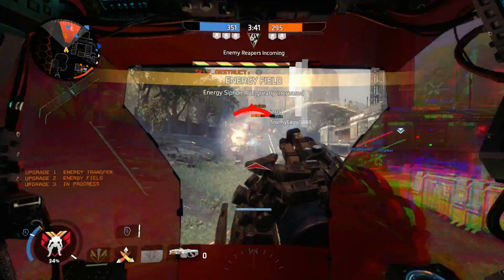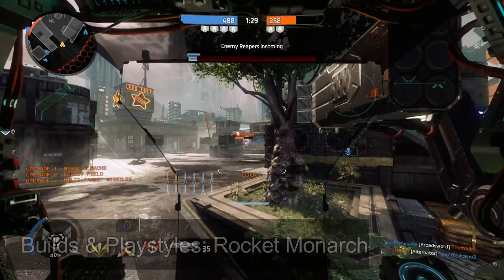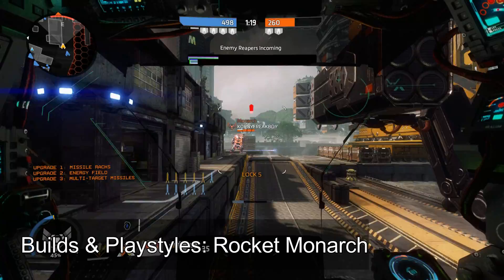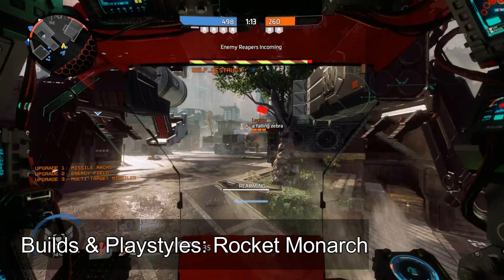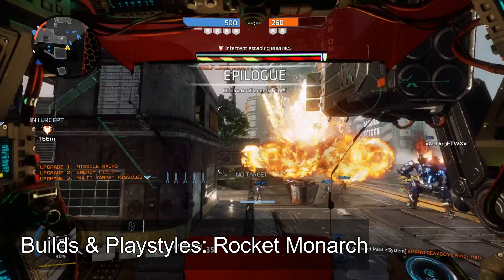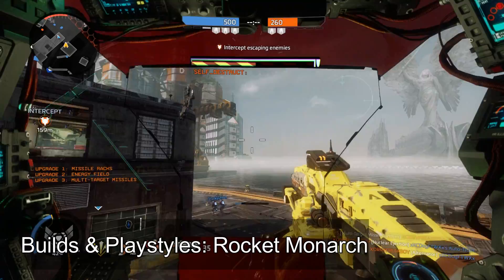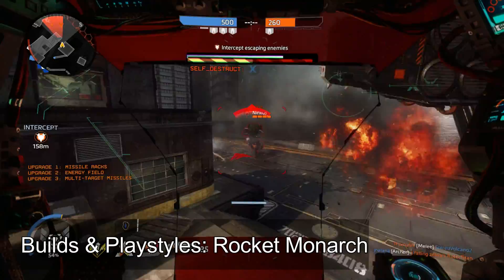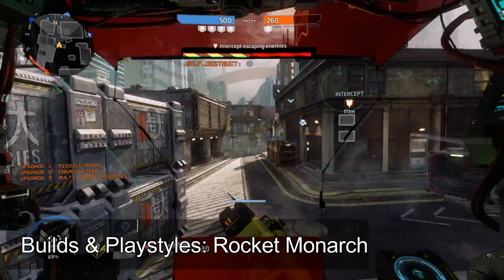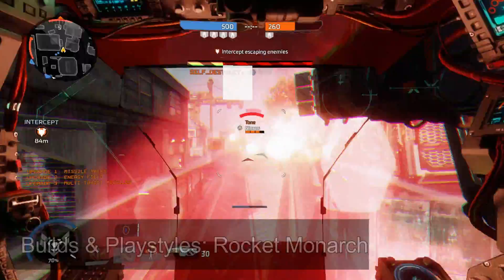The second major build is Rocket Monarch. In this setup you focus on maximizing rockets until they are your primary damage source. You will need Missile Racks as your tier 1 upgrade and Tracker Rockets as your tier 3 upgrade. For tier 2, Maelstrom is recommended to deal with pilots. For the Monarch kit, either Energy Thief or Rapid Rearm works — Energy Thief helps you hit tier 3 faster, but Rapid Rearm makes you more effective there since the Tracker Rocket upgrade significantly slows the cooldown of your rocket salvo, making rearm even more vital to the build.